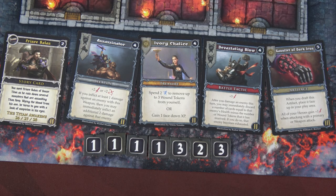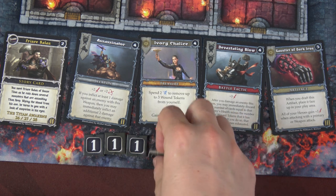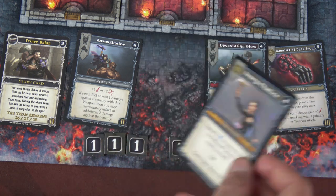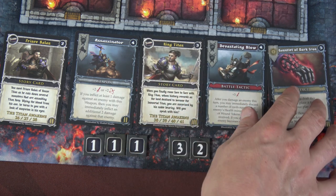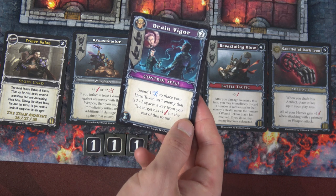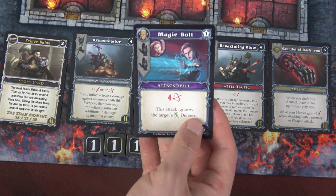Looking at our cards, there's no way to even touch that Death Fairy Queen right now. So I think I'm just going to do my single attack against this Death Fairy — dealing two plus one which is three, plus two more which is five. That is more than enough to take this Death Fairy out, gaining us three XP. We now can draft a card — I'm going to spend three plus one which is four XP and get that Ivory Chalice, because it can let us remove wounds. We're going to be getting wounds real soon. We'll draw a new card to replace that, and we have King Titan.